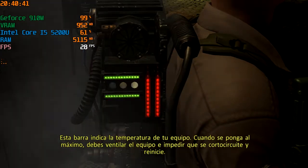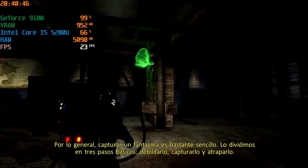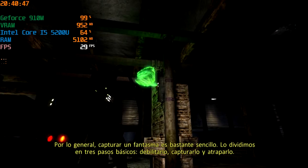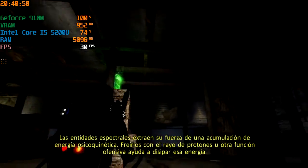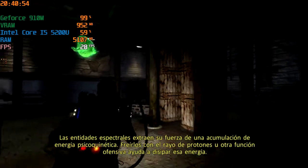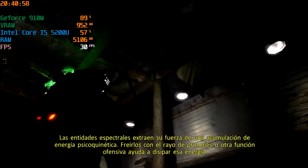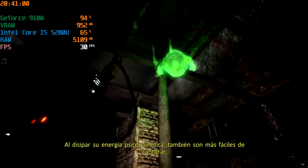For the most part, capturing a ghost is pretty straightforward. We break it into three basic steps: sap them, cap them, and trap them. Spectral entities derive all their strength from an accumulation of PK energy. Blasting them with your proton stream or other offensive equipment helps to dissipate that energy. Dissipating their PK energy also makes them easier to capture.